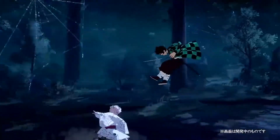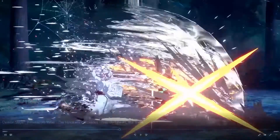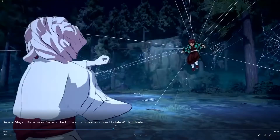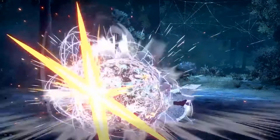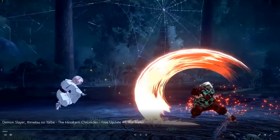That also seems like a grab, almost. Yeah, the way he throws back — that's 100% a grab. So this is Rui's grab: he grabs onto you and cuts with the thread because it throws you back. That also kind of looks like a part of an ability or maybe a counter. And this one here seems very interesting.